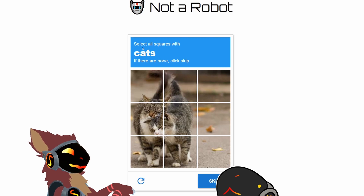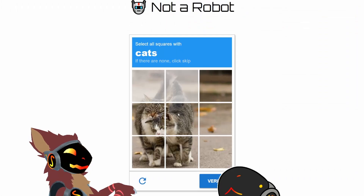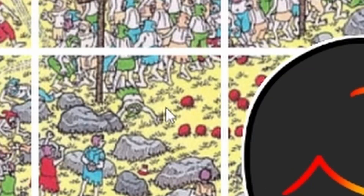Oh, cats! I've seen a cat before. They're pretty cute. That has a cat, that has a cat, that has a cat. This is very easy. Verify. Yes.